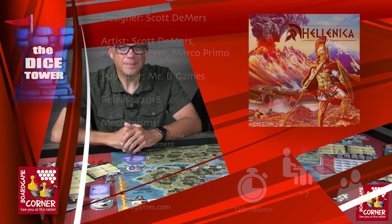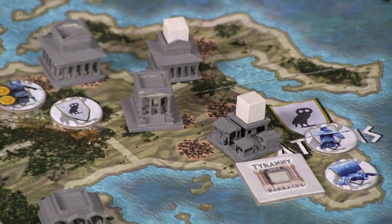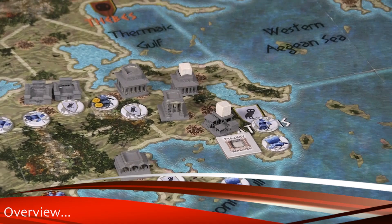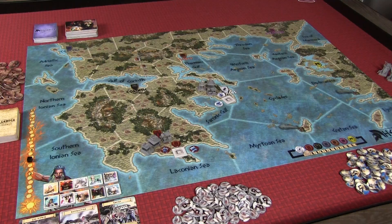Hey folks, welcome back to our Dice Tower Preview. I'm Mark, and I'm Randy. Today we're taking a look at Hellenica. Hellenica is brought to you by Mr. B Games. It plays from one to seven players, ages 11 and up, and each game takes two to three hours to play. Come along with us as we build, expand, and wage war, all in an effort to become known throughout history as the ideal representation of Greek culture.